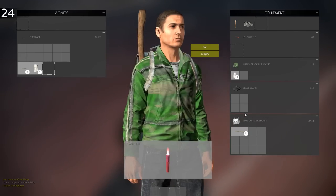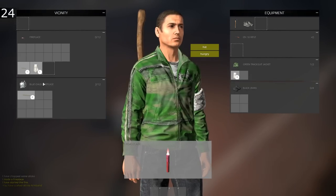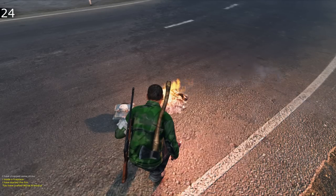If you're as cheap as I am, you can quickly take the rag out of a fireplace by crafting it into an armband. The fire will still light and you will get to keep your rag.